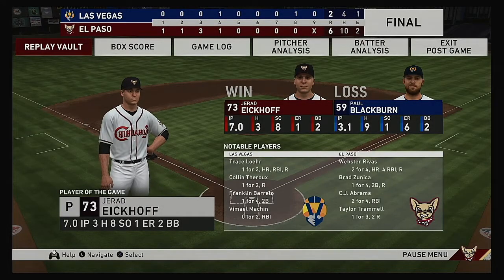Here now our final line score. First for the victorious Chihuahuas: six runs, ten hits, two errors — they left six men on base. For Las Vegas: two runs on four hits, one error — they left eight runners on base. Time of game: approximately three hours and four minutes.